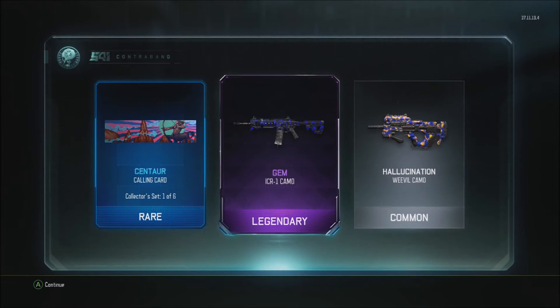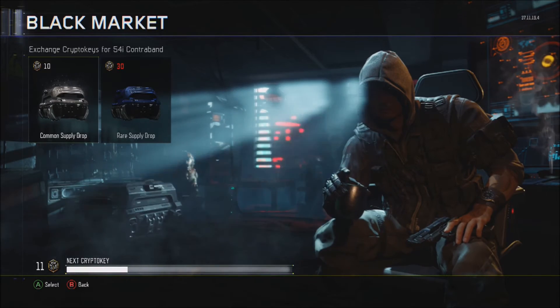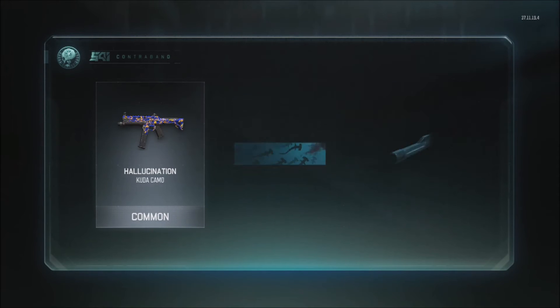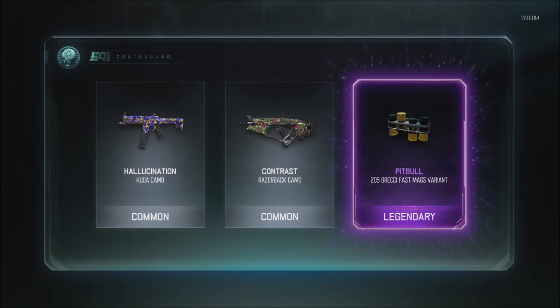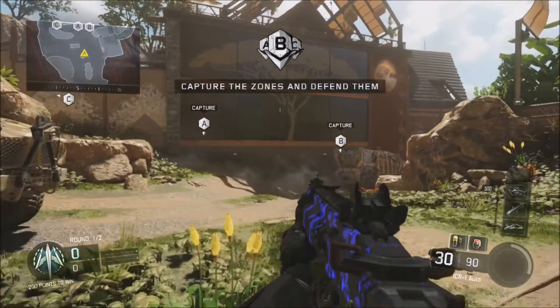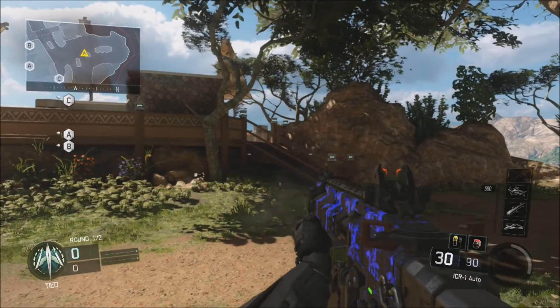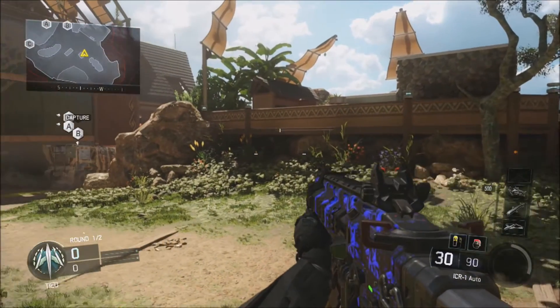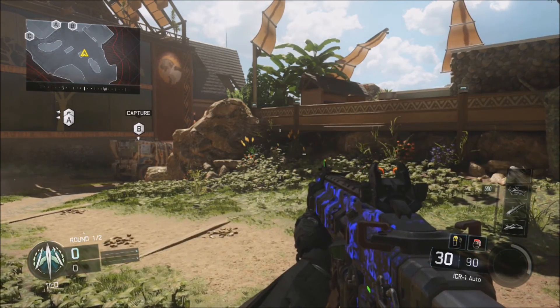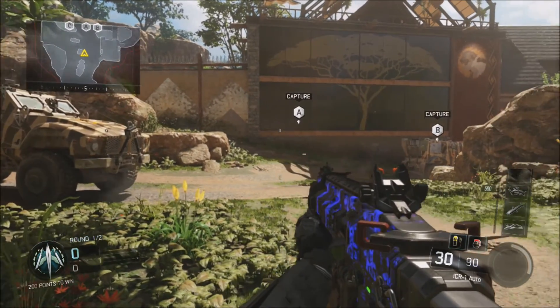Gem! I've never seen that camo for the ICR. I'm gonna hop over to a private match and see what this looks like. Oh, I accidentally pressed something — whoopsie. Oh damn, get that purple! Pitbull 205 Brekkie, fast mag — cool, that's awesome. So this is the Gem camo for the ICR, the legendary camo. It's animated — I don't know if you guys can tell.